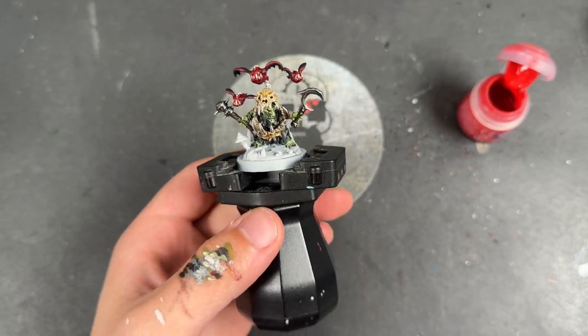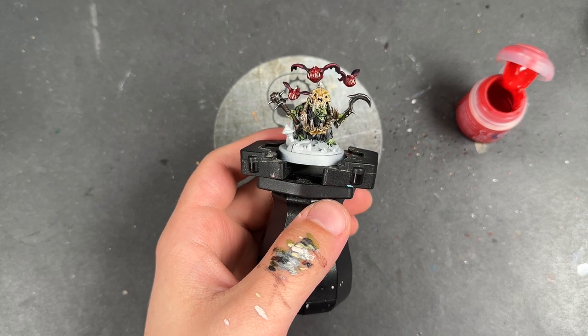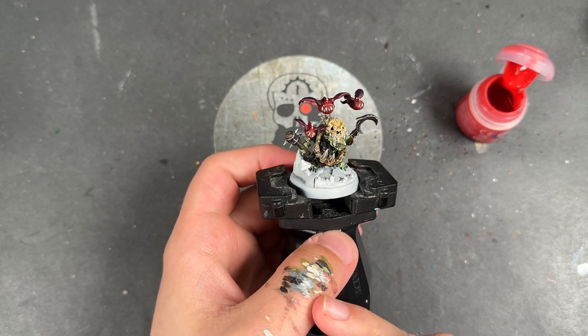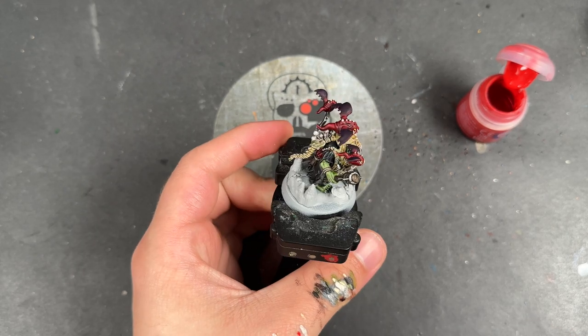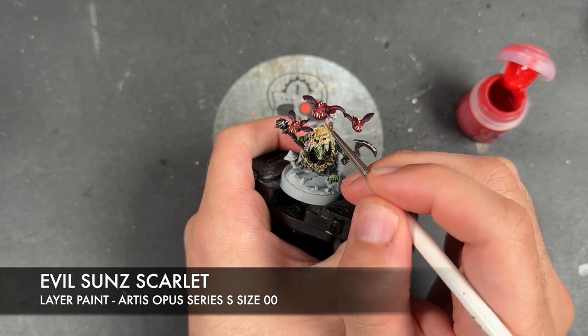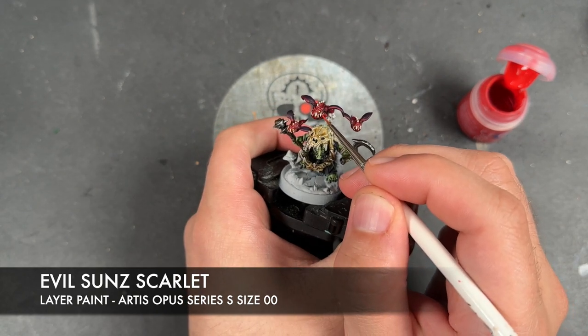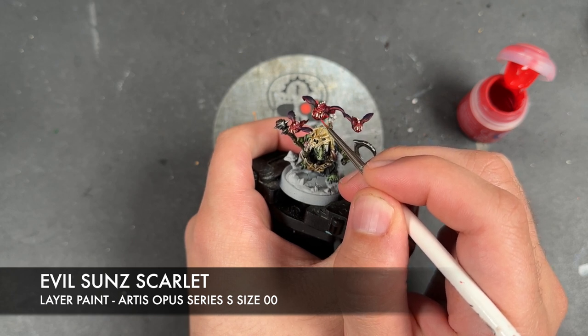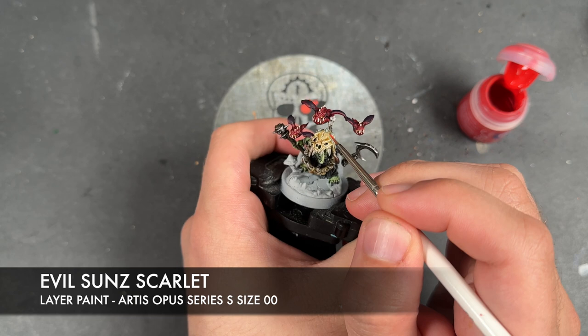With that done, it's now time to work on those red details, especially those flying squigs. The colour we're going to be using is some thinned down Evil Sun Scarlet. What we're looking to do, as we've done throughout the miniature, is pick out all the little edges in all the red.